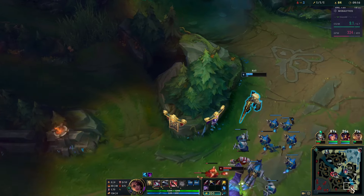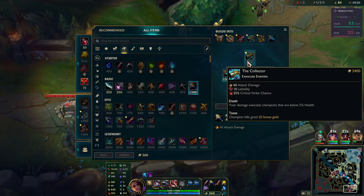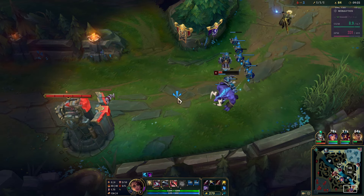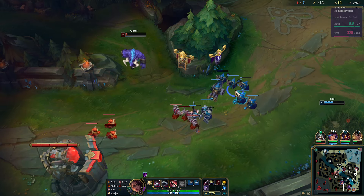Samira will be in a much better spot next patch. They're going to be reducing the cost of Collector — basically, instead of costing 3,400, it's going to cost 2,950 gold. They're reducing the cost by 450.